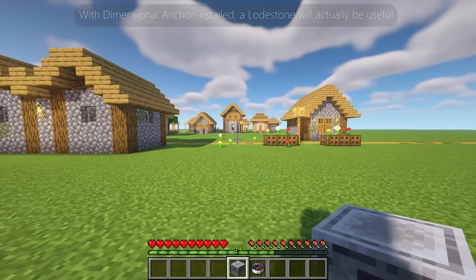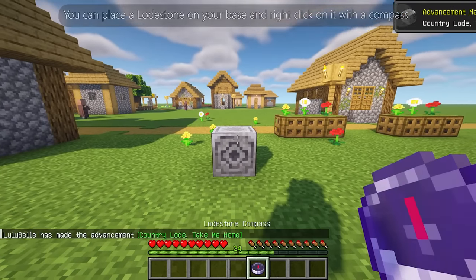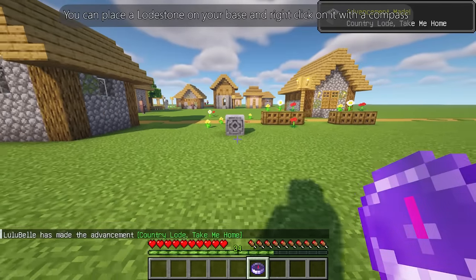With Dimensional Anchor installed, a lodestone will actually be useful. You can place a lodestone in your base and right-click on it with a compass.